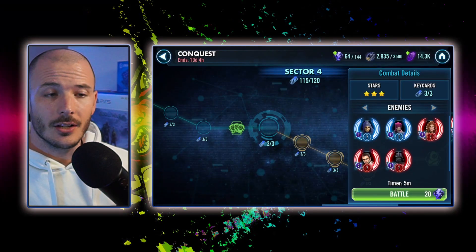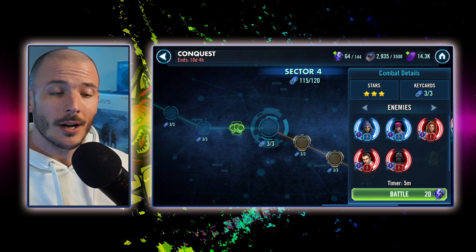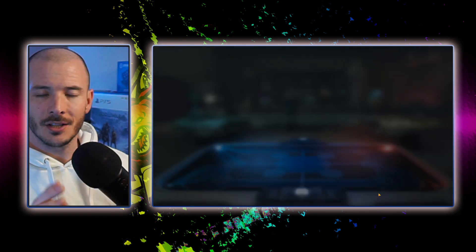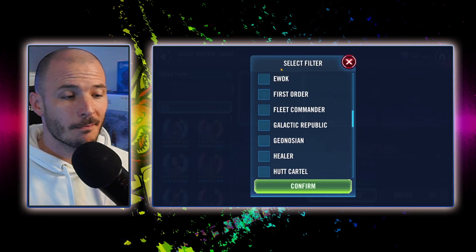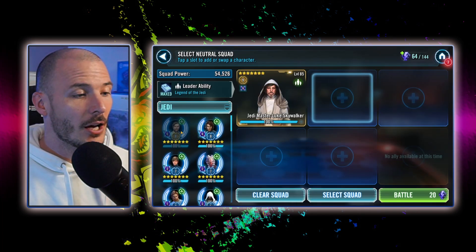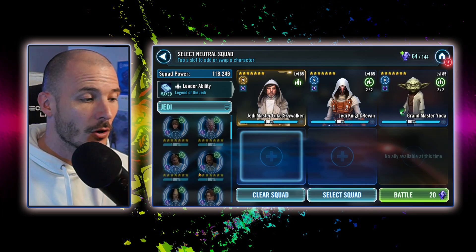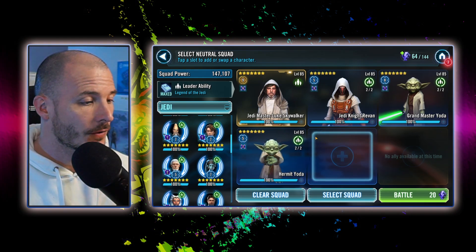Let's take a look at two of the other feats now — the foresight feat and the purge feat. Try to find yourself a Zaris Starkiller team; they are the best team to use against. I'm going to use a Jedi Master Luke lead and throw in Jedi Knight Revan, Grand Master Yoda, and Hermit Yoda. These two are clutch because they are going to be giving you foresight lots of the time. Make sure you don't have Amplify Agony data disks on — you want to be able to keep the enemy alive.